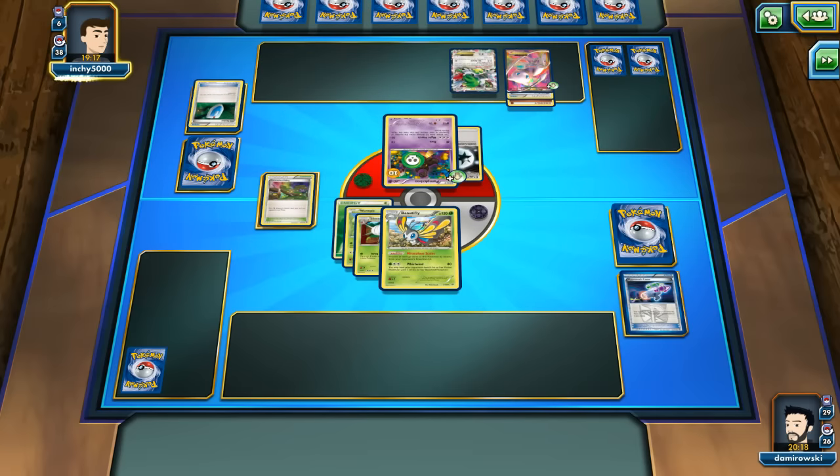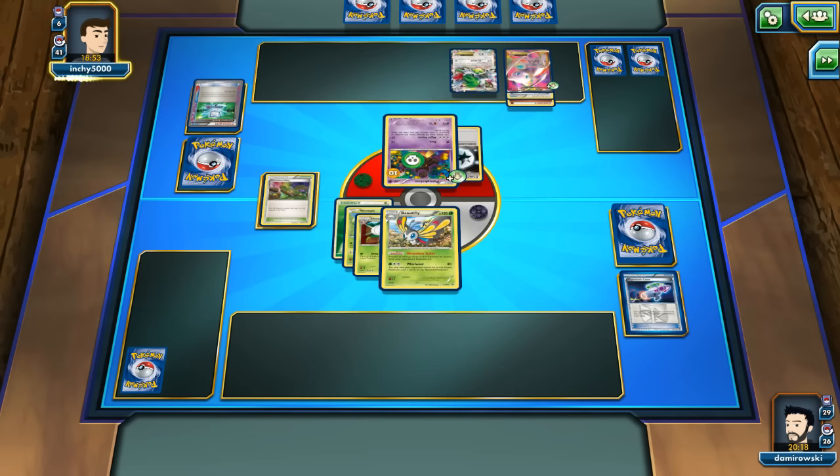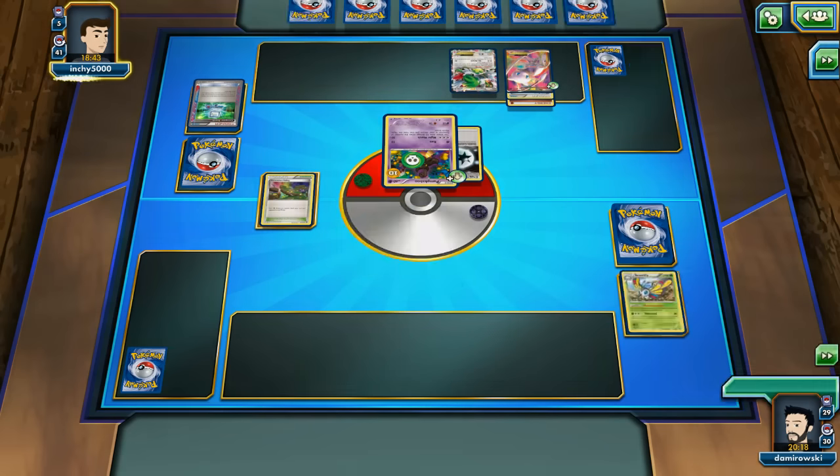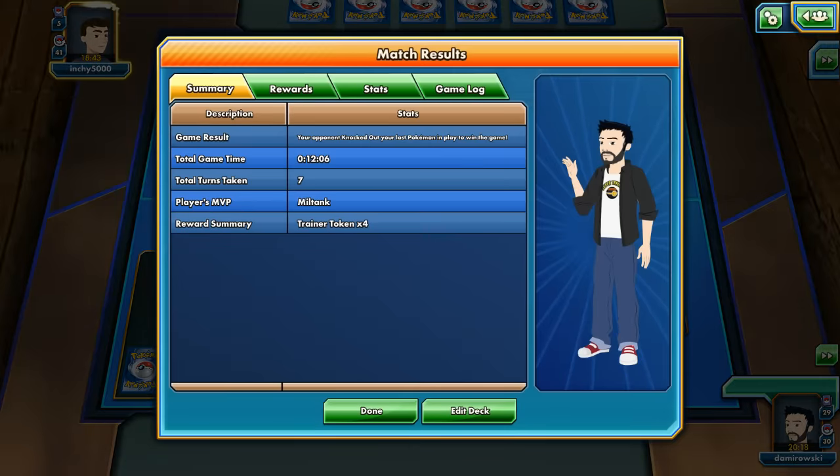Anyway, thank you for watching this video. Don't forget to subscribe to my channel for more featured videos and more funny decks to play. Basically, this deck costs around $70. You can build it and tune it a little bit better - this deck needs a lot of play, a lot of testing, and a lot of tweaks. With the new Stadium in the Bandit Ring set, I think this deck could be even stronger. Thank you for watching, don't forget to subscribe, and have a nice day. Goodbye!